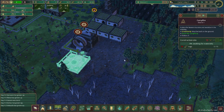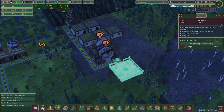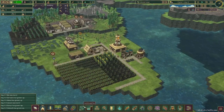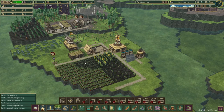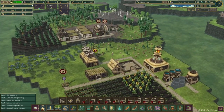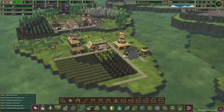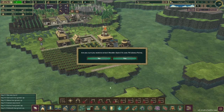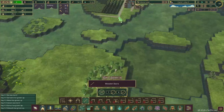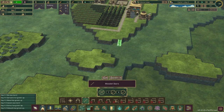Right here is maybe where another lumber mill or gear workshop is going to go, so making sure the campfire is connected a little bit will be good. We're almost at enough science for wooden stairs — we'll be getting that in just a moment. Let's get this plopped down.